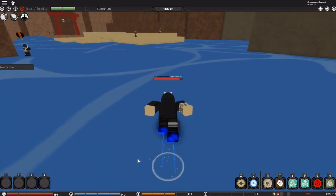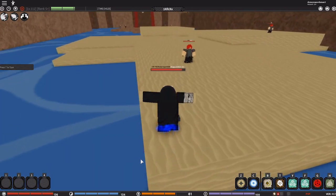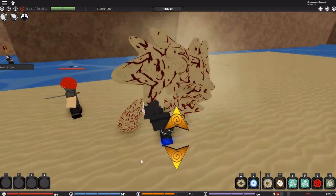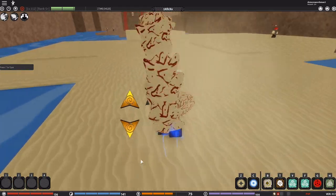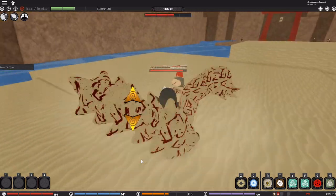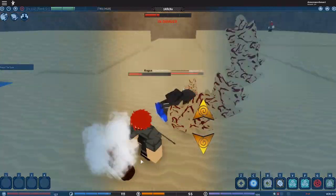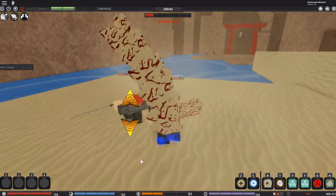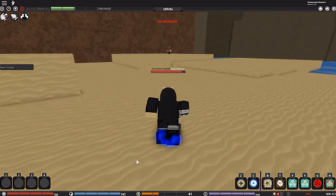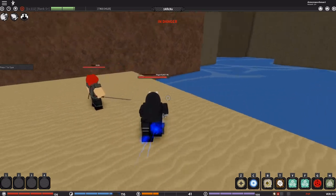Here's what melee combat looks like. I'm gonna tell you right now it works a lot better on players, but let's just try it. It does sand jutsu which is OP — you can just spam it, boom, it's OP. And then if you're facing a Susano...